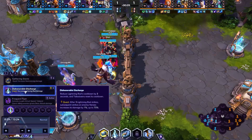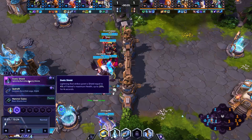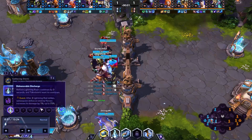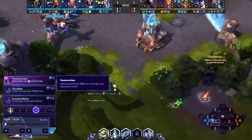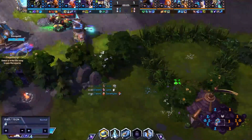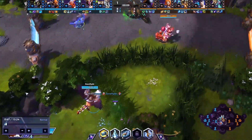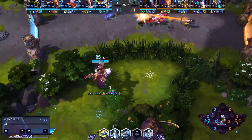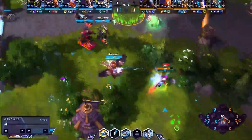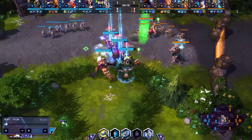What this is going to do is give us a massive W that ticks 6 times, gives us a 4% shield each time it procs, has a massive range that's the size of half a lane, and deals more and more damage with each subsequent strike, and also resets on takedowns. Being able to reset on takedowns is a huge and very valuable trait, especially for a hero like Falstad whose biggest issue tends to be closing out fights and finishing off targets at the very end of a fight.